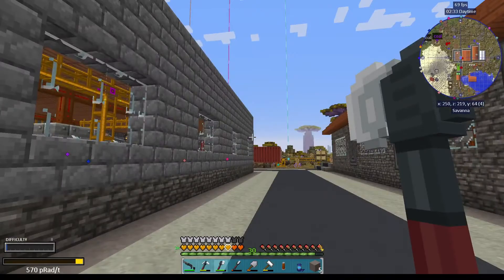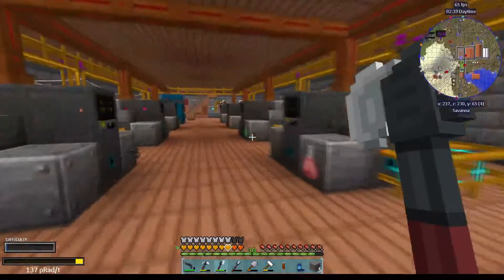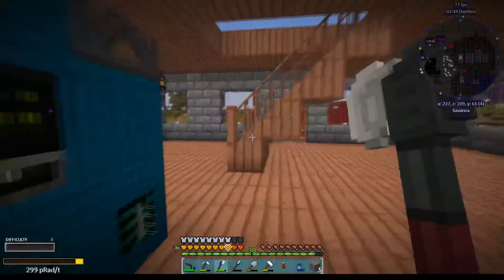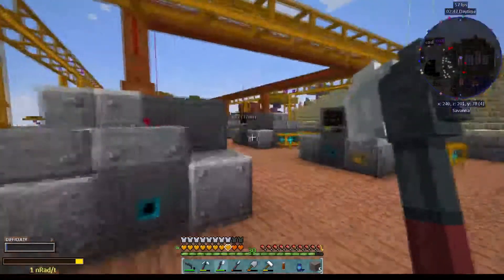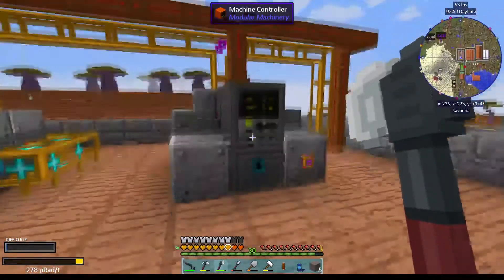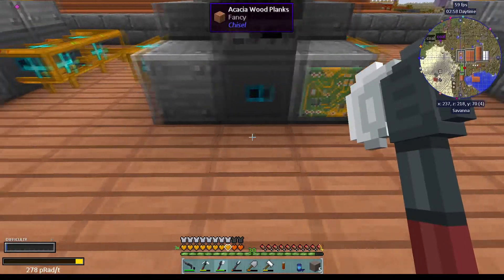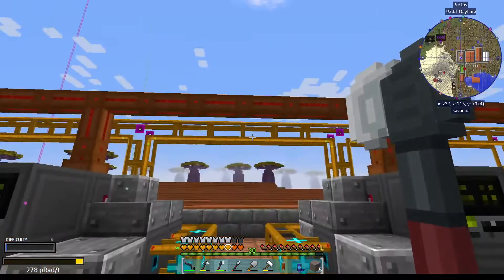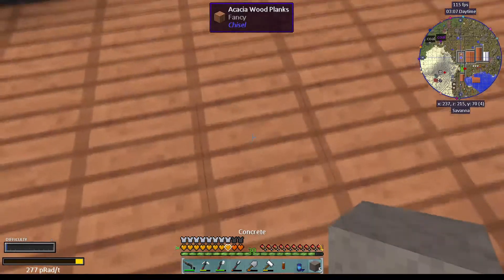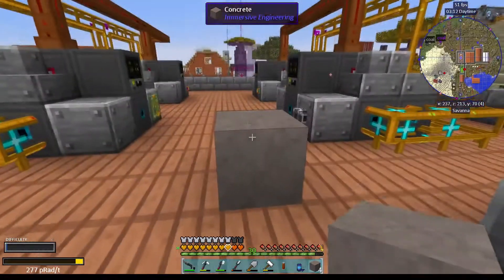That means I probably need 2 of these for this area. I can easily fit one above - no big deal there, and it's all centered around here. Counting out from this block: 1, 2, 3, 4, 5, 6, 7, 8, 9, 10. That's actually not too bad. We are just going to mark the spot here, and of course this is an even number.